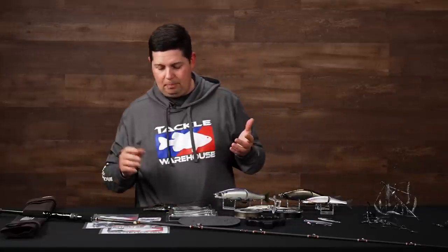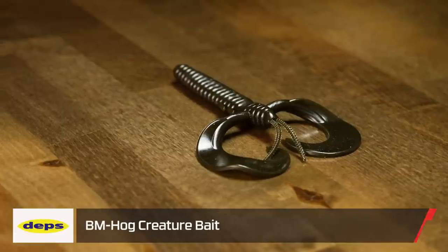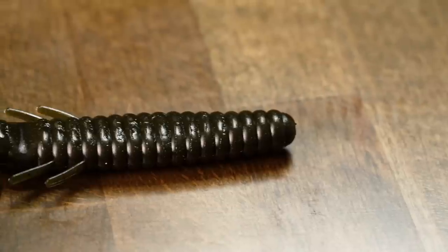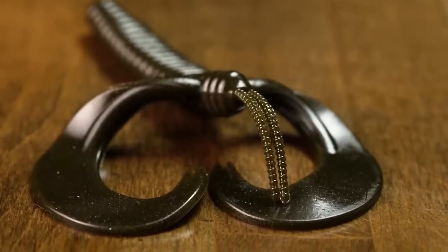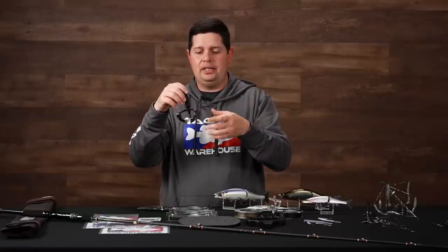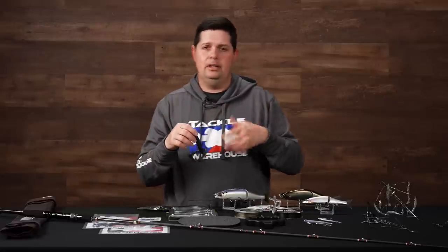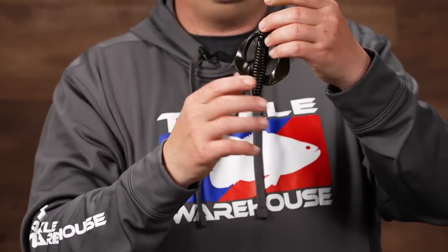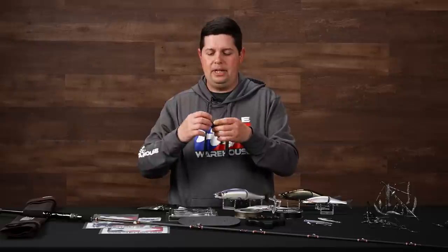A few new soft plastics from Depths. The first is the BM Hog creature bait — one of the cooler soft plastics I've seen in a long time. It has a large streamlined body you can thread onto a jig or rig with a big EWG hook, probably a five- or six-ought. The reversed legs are the key: as the bait falls through the water column, those legs have to bend all the way around forward before they start kicking, moving a lot more water when you're flipping into bushes or fishing on the back of a jig.